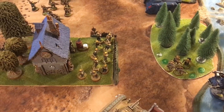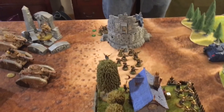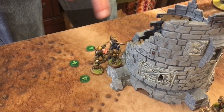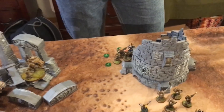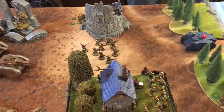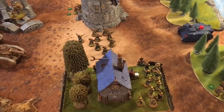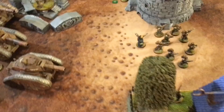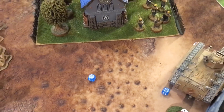Crimson Fist Turn 3 assault phase: Librarian Probus charges the Guard squad, killing three of them and taking one wound himself. Mike uses a command point to kill the third man. The only charge this turn results in two morale checks owed to Mike: one squad loses three models, rolling a five to lose one additional; the other squad rolls a six and loses two additional models. Quite brutal.